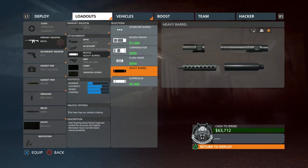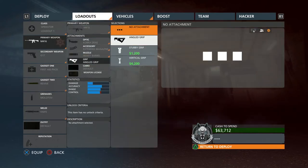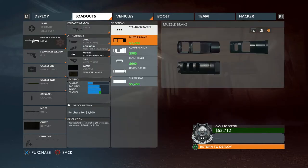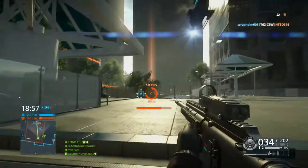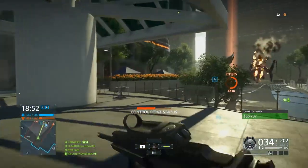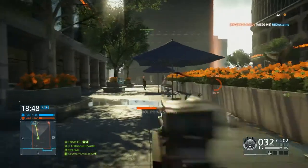I also like to use extended mags to get 3 extra bullets into the mag — you might not like that, you could also run a laser sight. I also like to run the heavy barrel as it improves your accuracy and your recoil, but you get a slight hit fire penalty, although that's not too big of a deal. And I also like to run the angled foregrip.